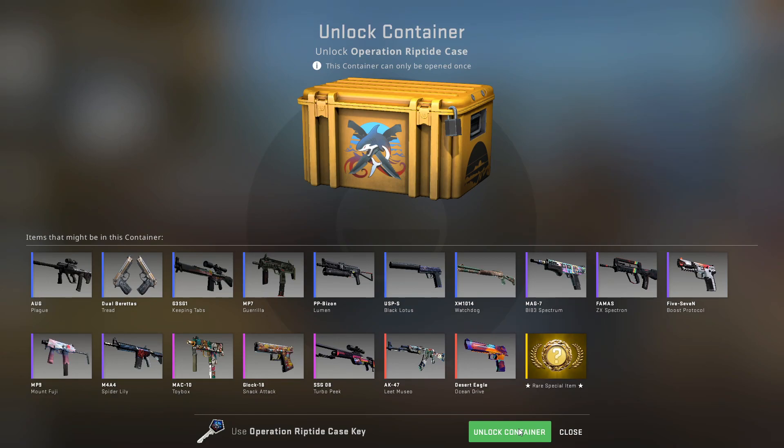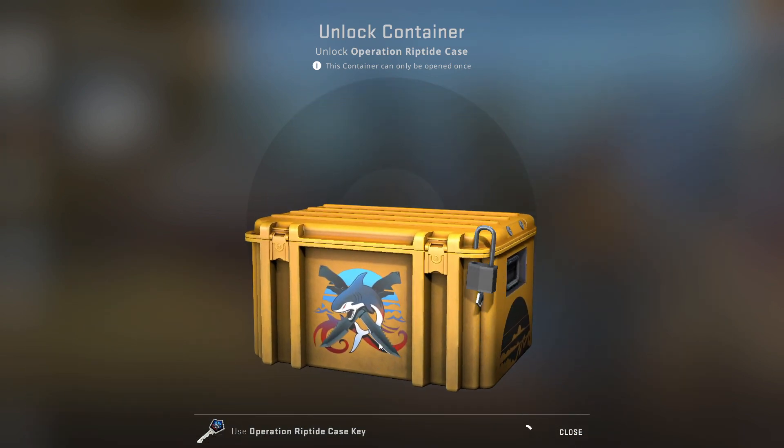I'm opening a CS:GO case every single day. Today is Day 102 and we're going back to the Riptide case, hoping for something good. I'd love one of those new knives, or a red would be great, even one of these two pinks would be really great.